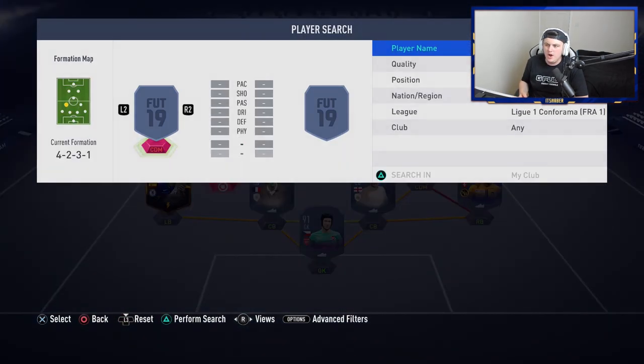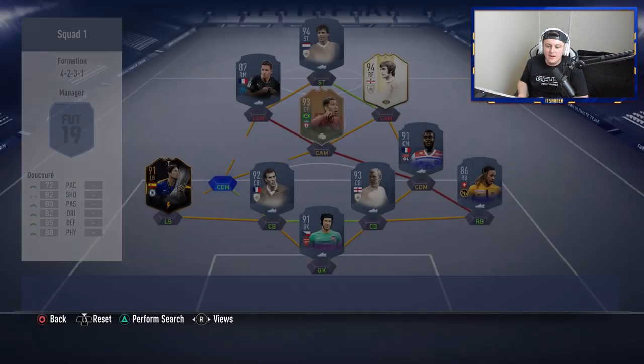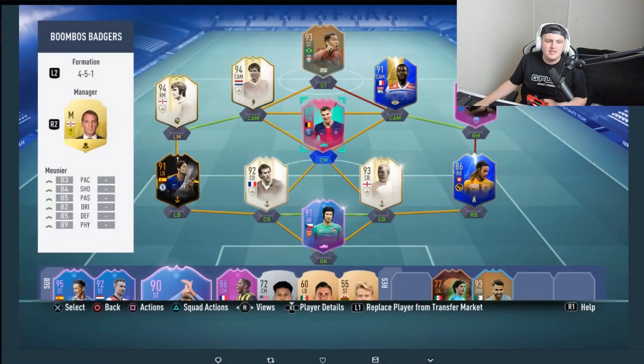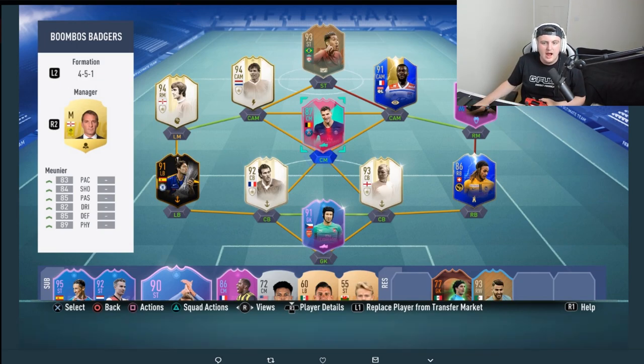First of all, I would get rid of Munier and bring in his special Du Corey. From the first picture you can see he has a special Du Corey on the bench — at CDM this card would probably play stronger. What that allows you to do is play, for example, Van Basten at striker. Then get rid of Tovan for the best version of Mana you can afford — maybe his 90-rated card. That gets you on full chemistry and improves the squad significantly.